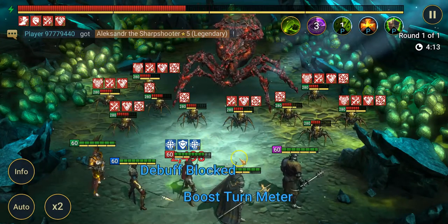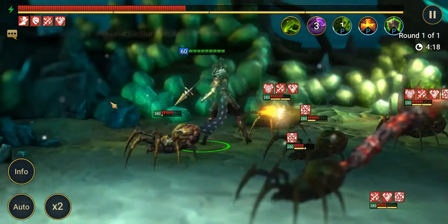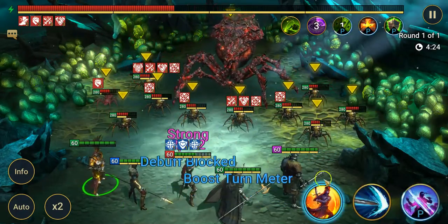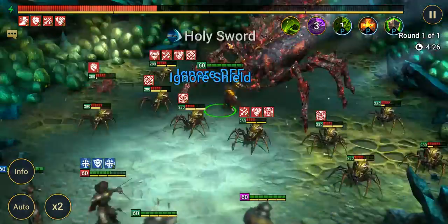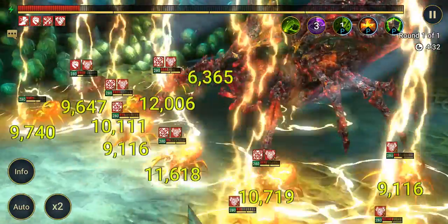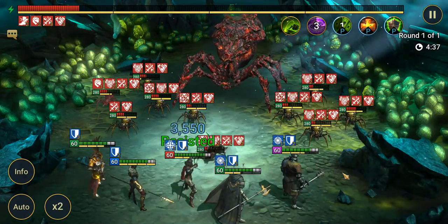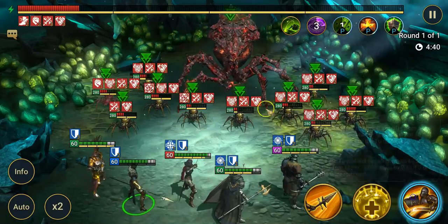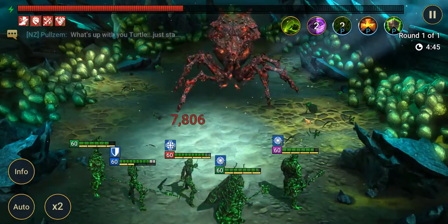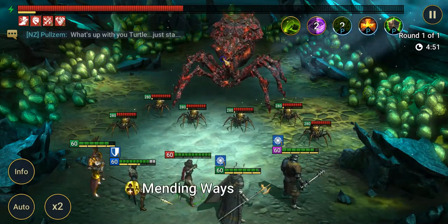Belle here is really, really great because she can just take all of them on. A little extra burn damage there. One more hit should be all we need. The shield's up — she's about to get hit. She healed, but we're doing way more damage than she's healing, which is perfect for us.